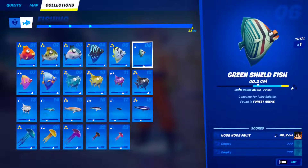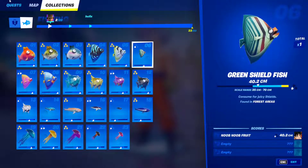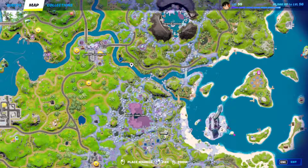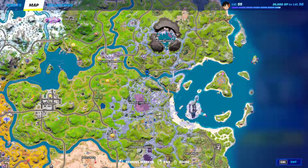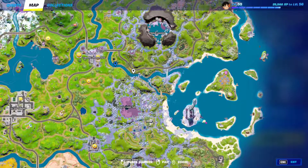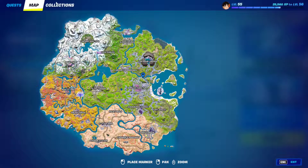Fish 6: The green shield fish can be found in forest areas. Forest areas are kind of tricky because the only forest area that counts is this little river right here — it has like three or four fishing holes. You're going to have to keep landing here and fish around until you find it. It's very difficult, so whenever you're doing any other fishing, make sure you swing by the forest area as well.